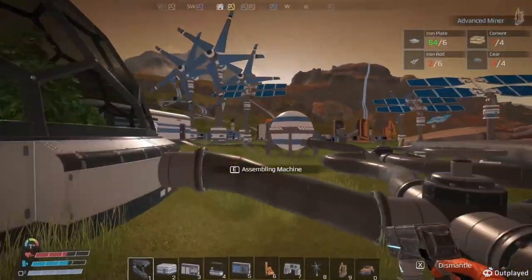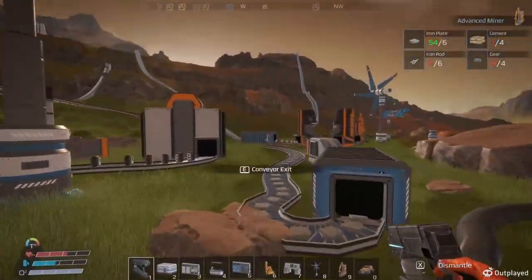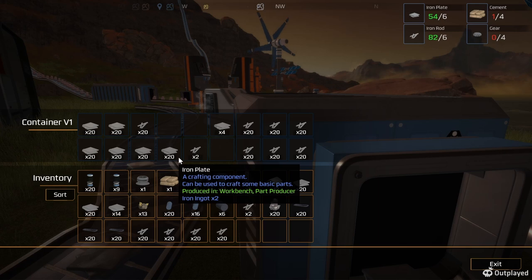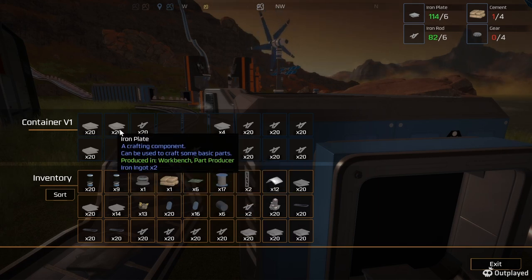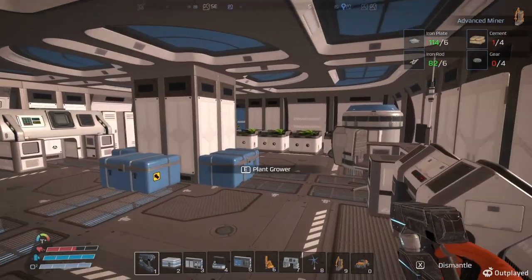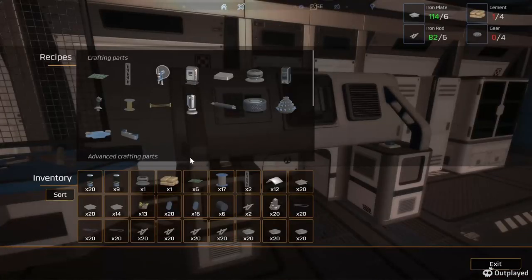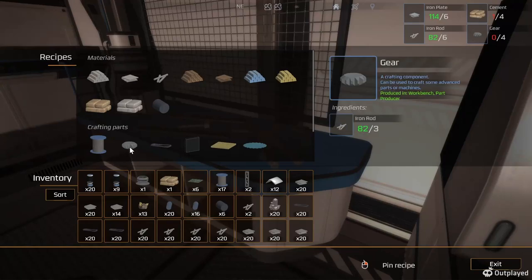That greenhouse is split into two different spots, that's why it's not much to it. Okay, so here we got iron bars and iron plates. So we got bars, plates, now we need cement, and gears. One, two, three, four.